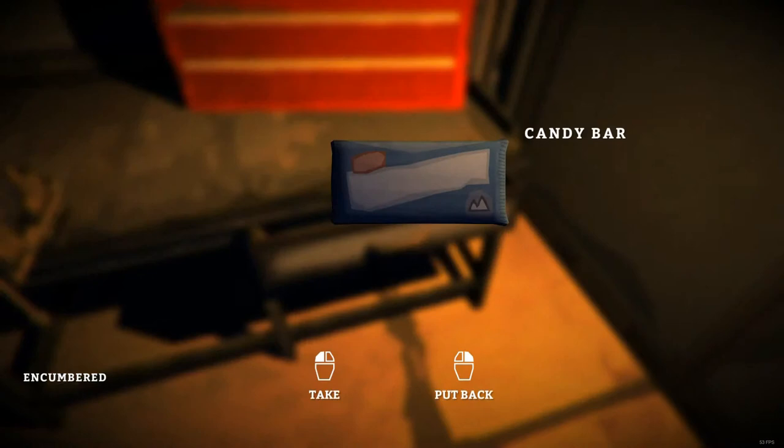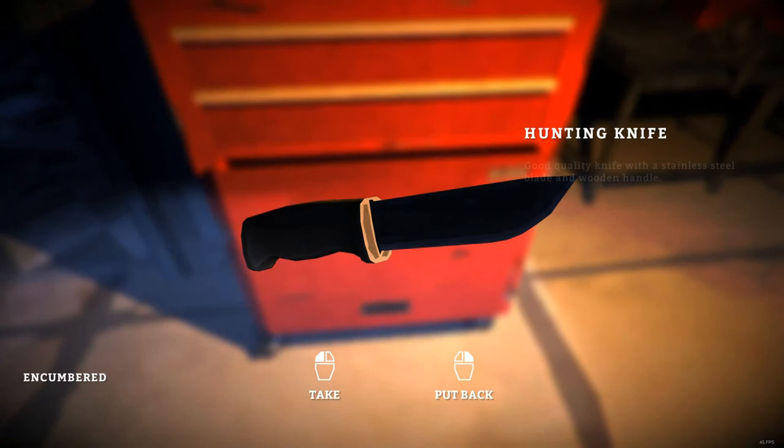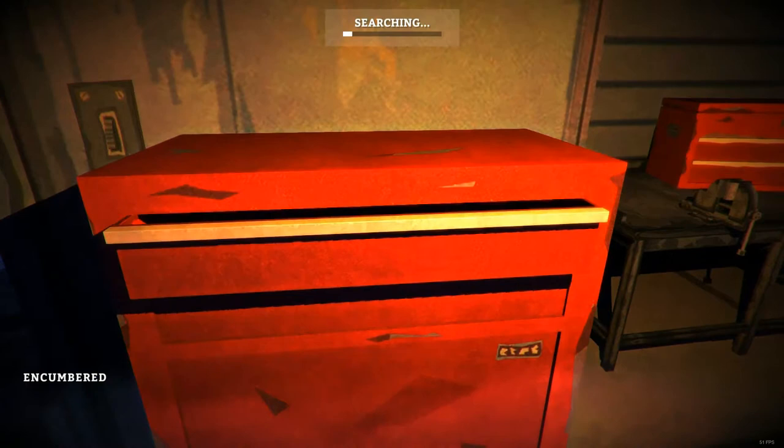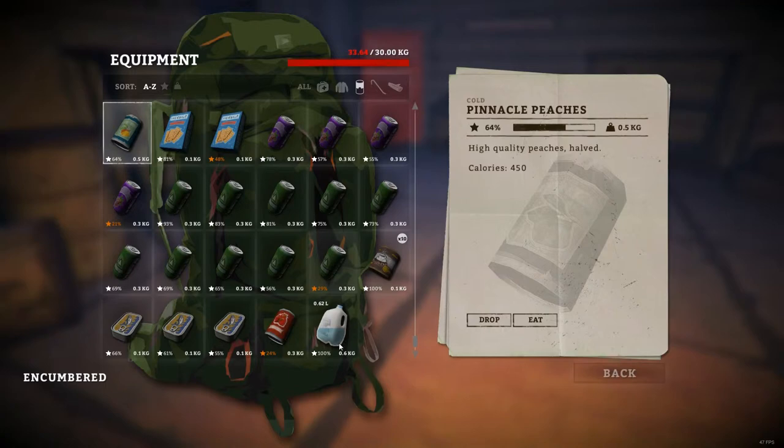Something there's definitely an abundance of is first aid items. I'm not sure how often you're supposed to be attacked in this game, but it should be in your best interest to let it not happen too often. We already have a good amount of simple tools. Probably useful. More candy bars. So let's take care of our hunger first.